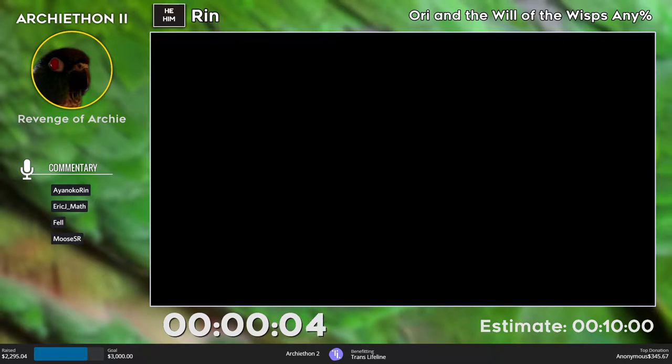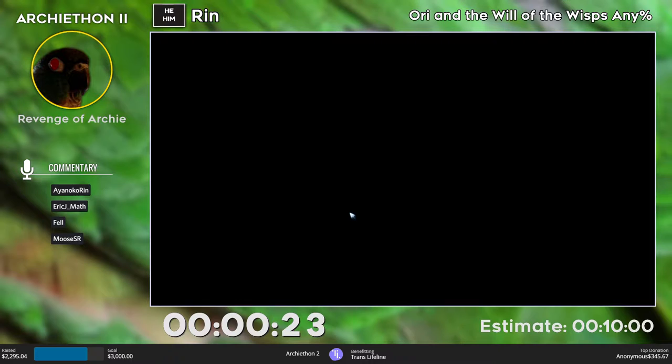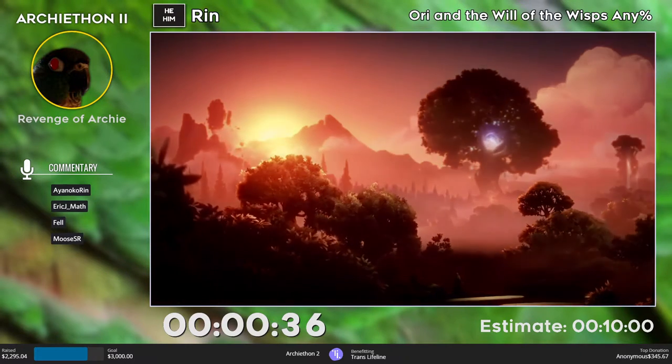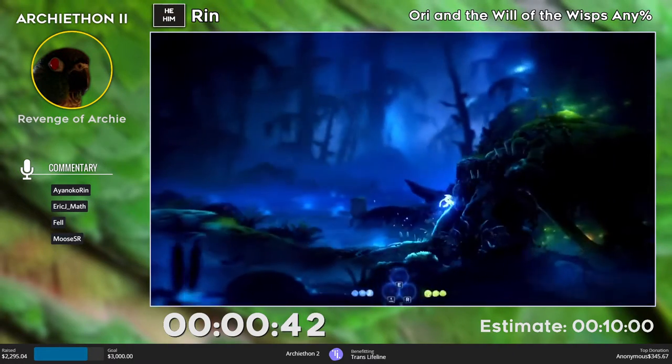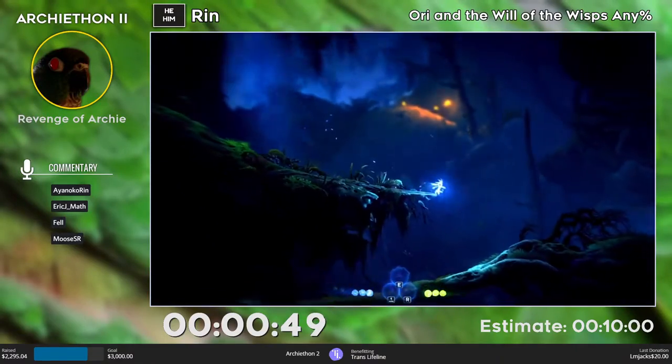I'm once again joined by Moose, who has never seen this run. Just to clear that up — I have run this game, I run it quite a lot on release. But the game has been patched multiple times over and a lot of things have been found. I haven't touched it for almost a year at this point. The first thing we do is exit the game out of that cutscene so we can get control instantly. Thankfully we don't need UI to be off because there's not a lot of abilities we're going to be using and not a lot of dialogue.